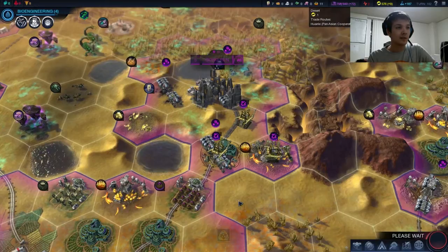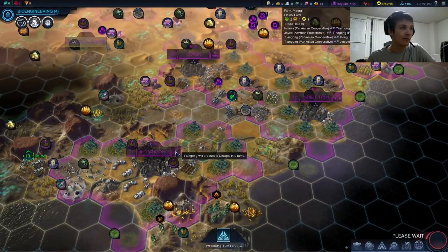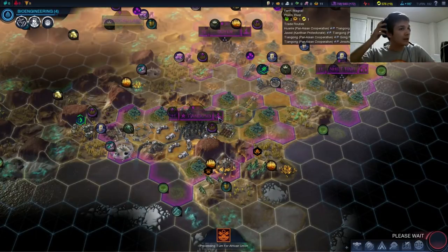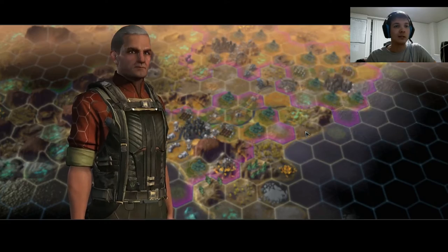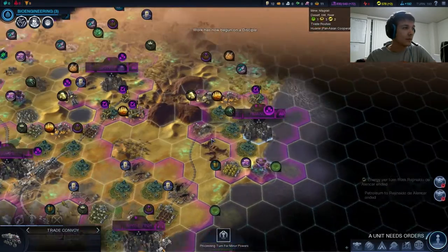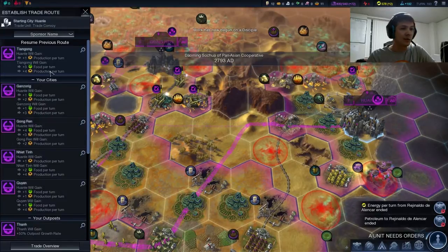Our disciples are just going to be way cheaper now after picking up those virtues. We do get Bioengineering in just four turns. This guy just wants more trade with Elodie — not going to happen, friend. More trade convoys. What is the most efficient route? Feed the capital, most surely.